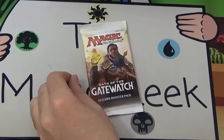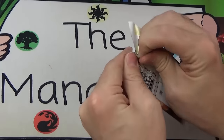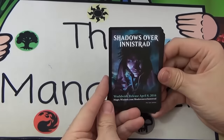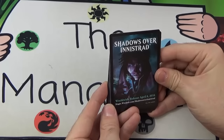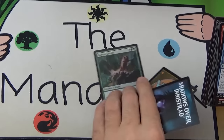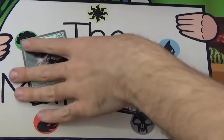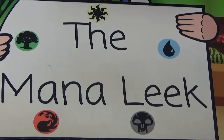Next up, Gideon — bearer of awesome cards! Do it again, two in a row! I also notice what looks like a Shadows Over Innistrad advertisement — is that a very dark-looking Jace? Interesting. Anyway, this time Gideon gets us a foil Canopy Gorger — that's bad — and a Vile Redeemer. I'll still give Gideon props for that second Kozilek's Return.